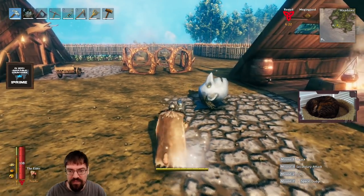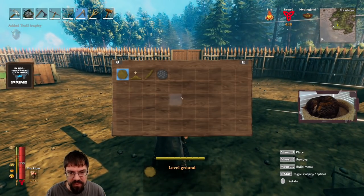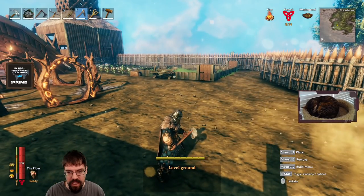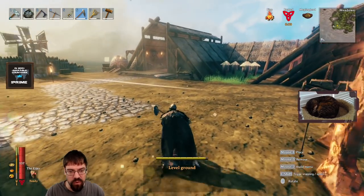Making flat ground in Valheim is a multi-step process. A lot of people think that you just use the tool to make the ground flat, which you do use, but you actually use it in conjunction with other things. Here's how it works.